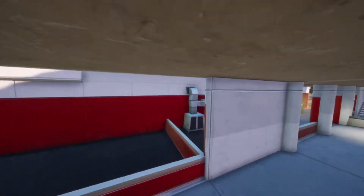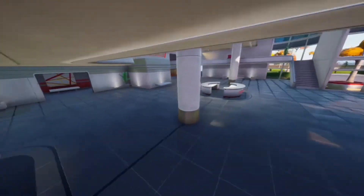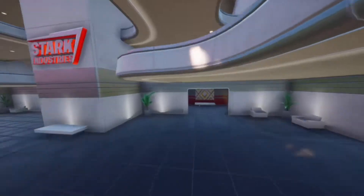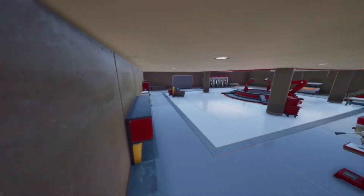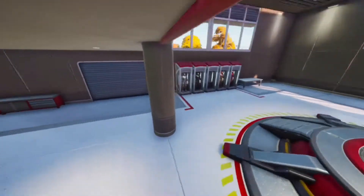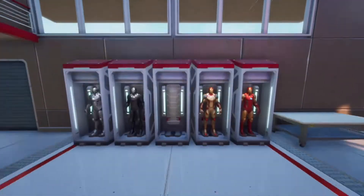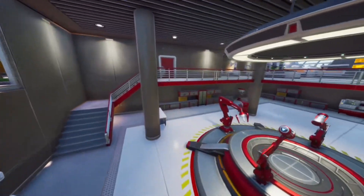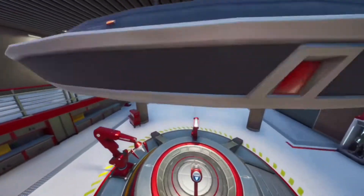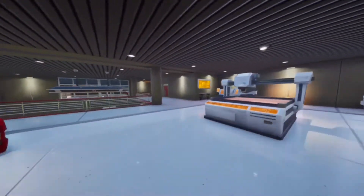I wanted to get a free-cam drone look at the new location that dropped today — this is the Stark Industries location. I spoke about this on a previous episode, predicting where the next map location would drop, and we were pretty close. It dropped just north of Frenzy Farms on the right side of the map. It's a much bigger location than I expected — extremely detailed with a lot of loot that's going to draw a lot of attention.